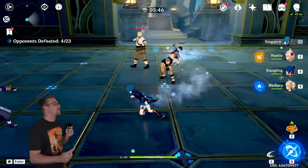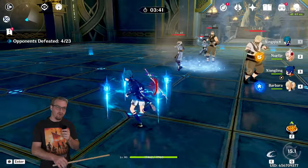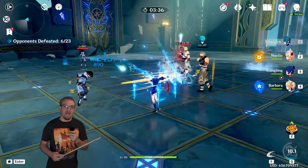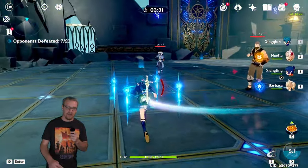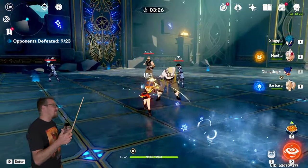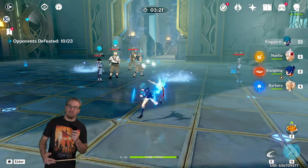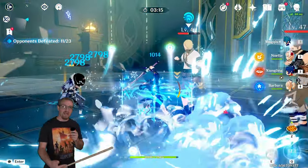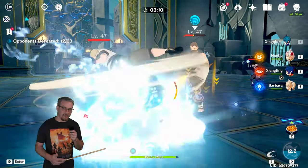Now we're going to look at his burst, and this is really where his utility lies. His burst summons — in this case four rain swords because of C1, normally it would be three. Whenever you do a normal attack with your on-field character, it is going to do a coordinated Hydro attack with these rain swords and apply Hydro on the enemy, so it is very very good at applying Hydro. During this burst the rain swords are always fully charged, so if you take damage one will break, reducing damage and healing you, then another one will immediately take its place.